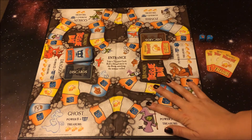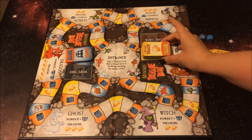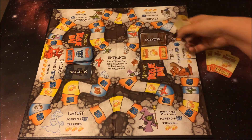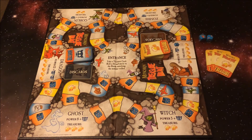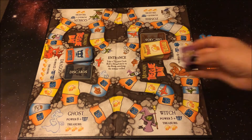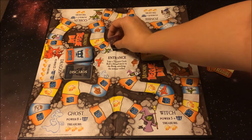The first thing you're going to want to do is put out your game board. You're going to shuffle your treasure cards and your monster cards, and they both have corresponding spots on the board to place them. After that, you're going to want each player to select a standee and put those on the board.